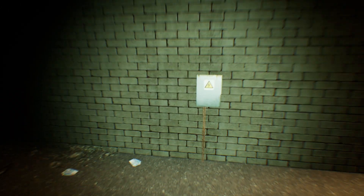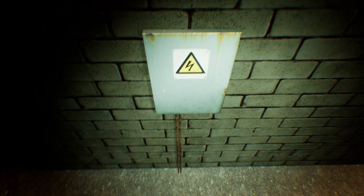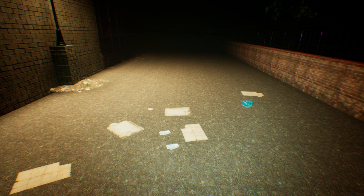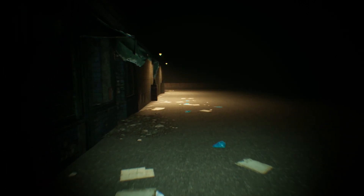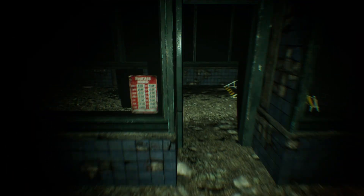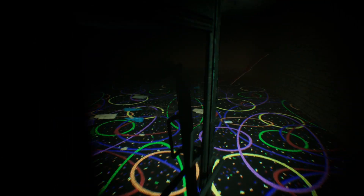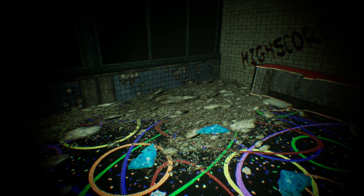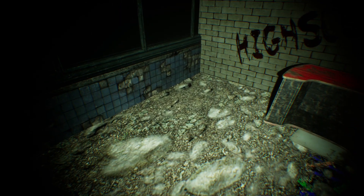Around the side over here, we find a fuse box. But it says it's locked, so we got to find the key. Now, we can look all over for it, but I happen to know where it is. If we check by the Highscore graffiti, we'll find it on this overturned cabinet.